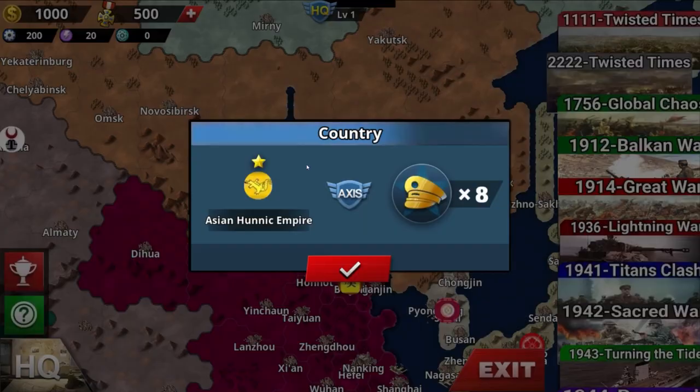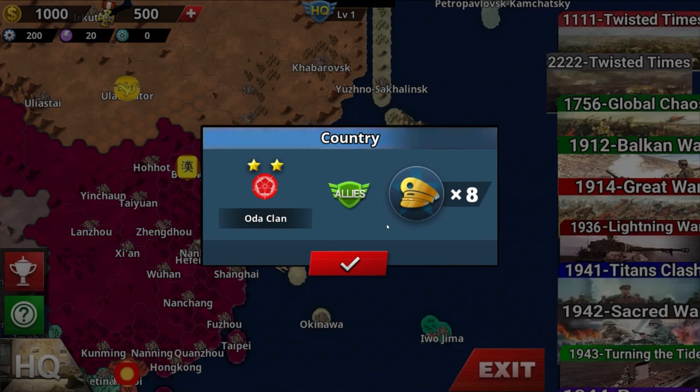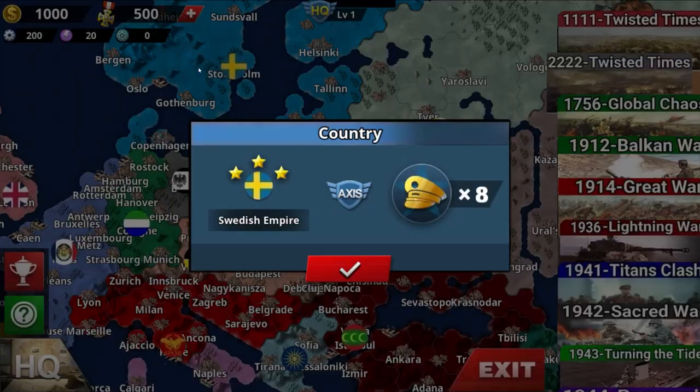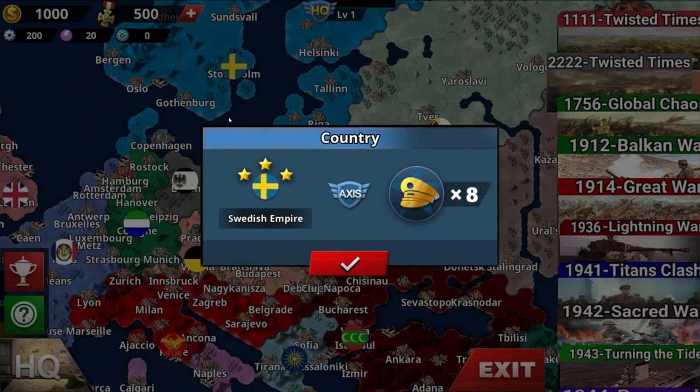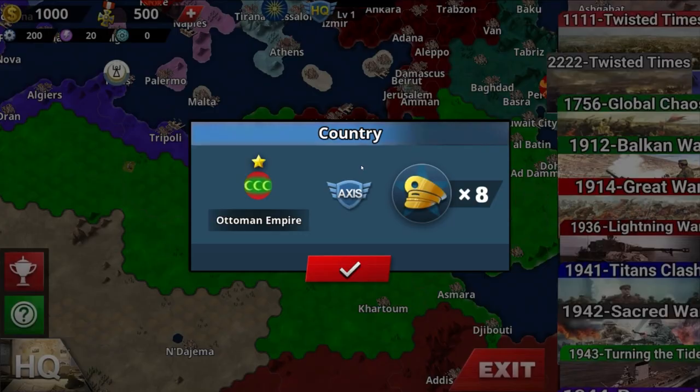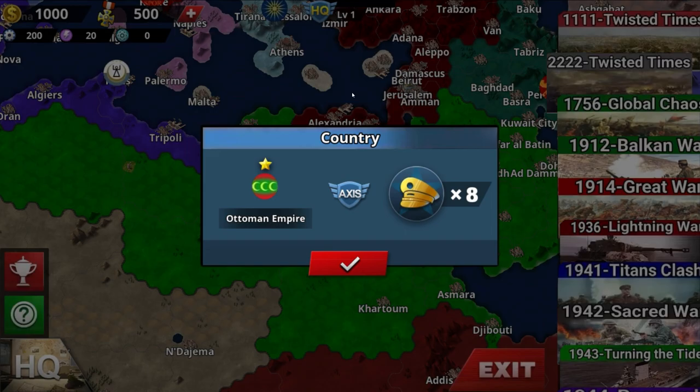You got Ayotzia, Tyson Dynasty, Han Dynasty, Asian Union Empire, Oda Clan, Tokugawa, and Kamakura Shogunate. Then Russian Empire, Swedish Empire, Kingdom of Prussia, German Confederations, French Empire, Bourbon Spain, and Republic of Carthage from back in the days.